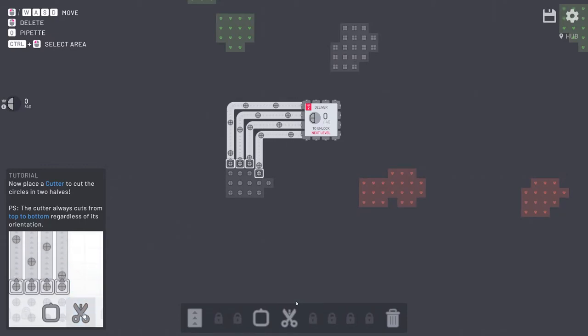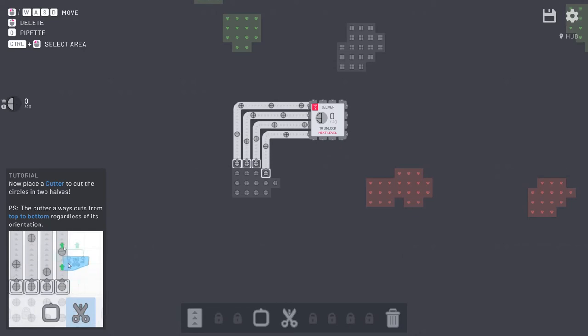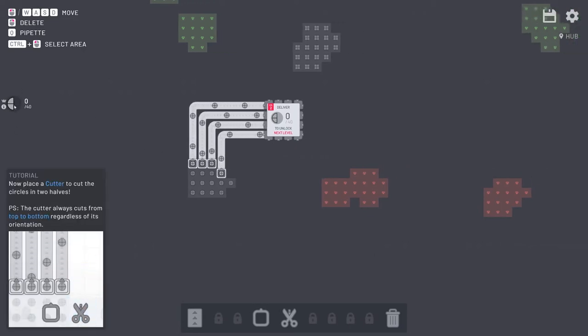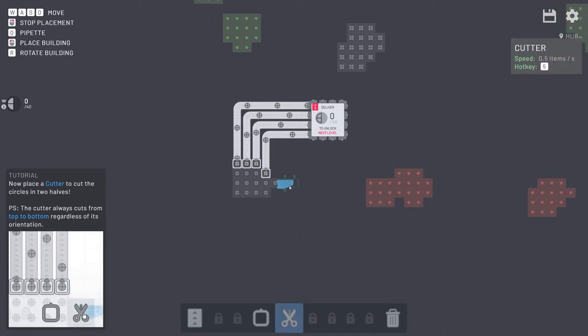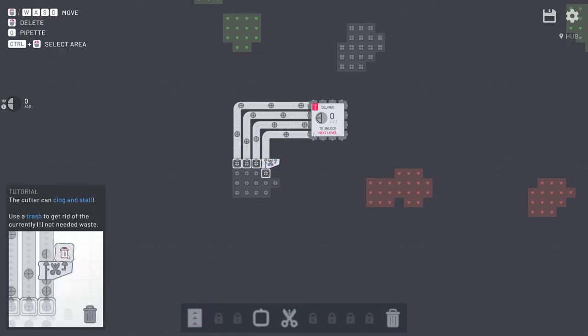We're going to see how many levels we can do in around half an hour. Now they want us to cut the circles in half, but they only want the left side. If we give the right side, it won't add to the amount we've accumulated. We've got a cutter here — that's giving us the left side. We don't need the right side, so we're going to delete this and make a nicer contraption.